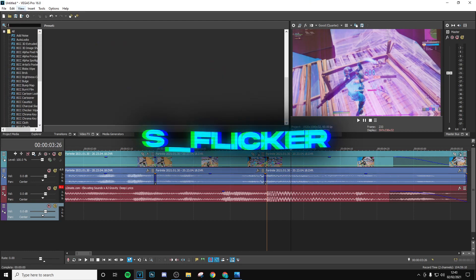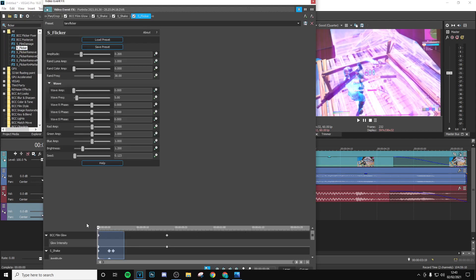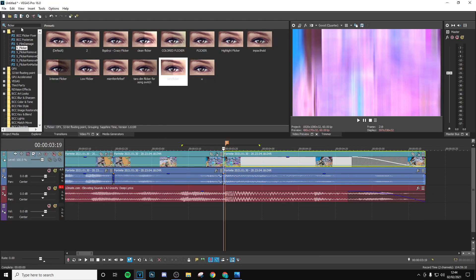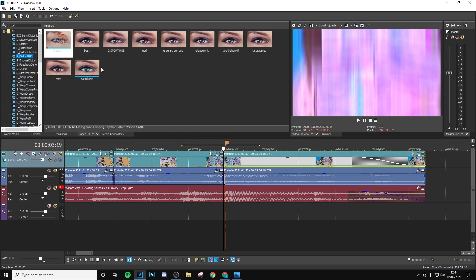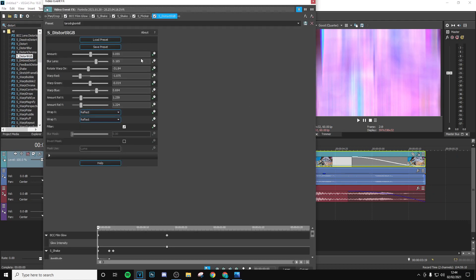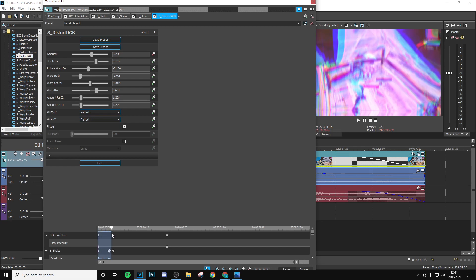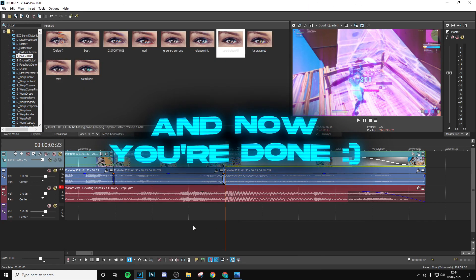The next thing to add is Flicker — this is going to enhance the brightness and make the clip look a lot better. Keyframe the amplitude, go to the end and put it down to zero. Copy my settings. Finally, add Distort RGB — this can enhance the effect, add a bit of RGB and shift the image around. Put the amount to two, copy these settings, and put this down to zero exactly where the Y shake finishes. That is basically the whole effect done.